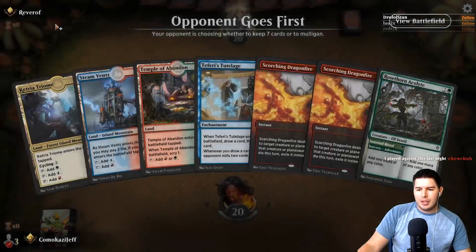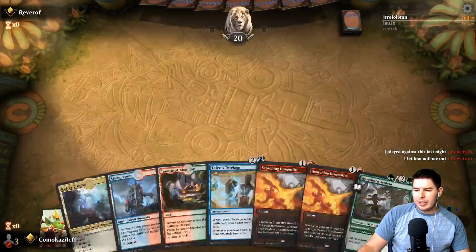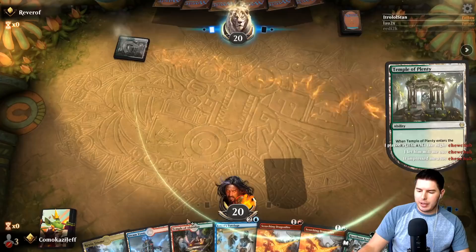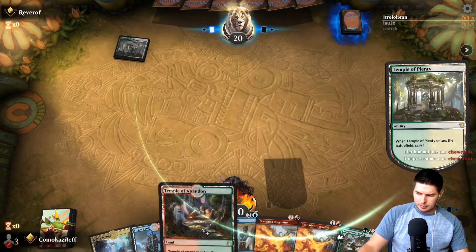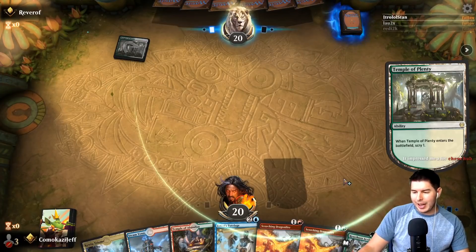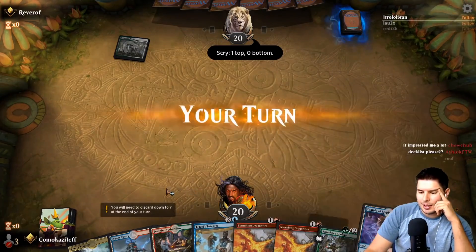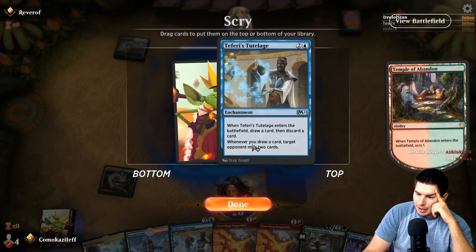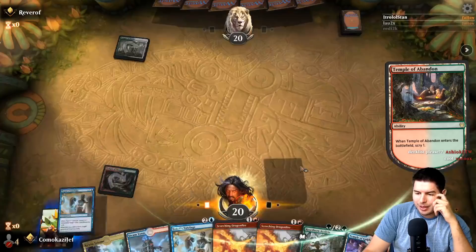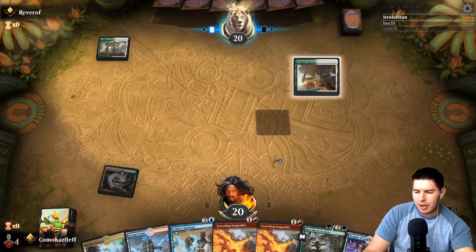Game two — up against River. We keep our hand, scry, see if we want Scorching Dragonfire. Teferi's Tutelage, draw a card, one free spell to ramp us and have more mana. Double Teferi's Tutelage — we do have a lot of card draw in this deck as a way to find Song of Creation. But we're trying to dig for more Songs; if we happen to run into more Teferi's Tutelages that's fine, but we're not going to scry into them.